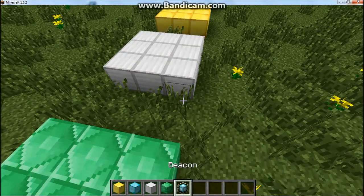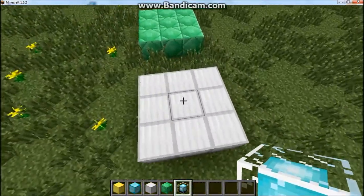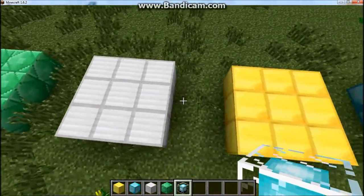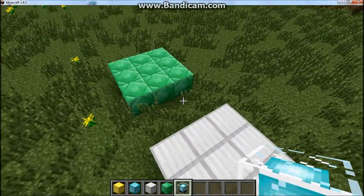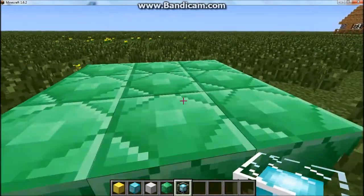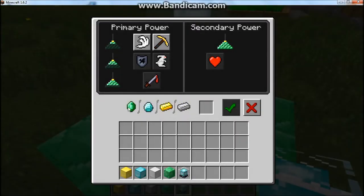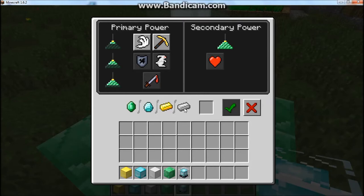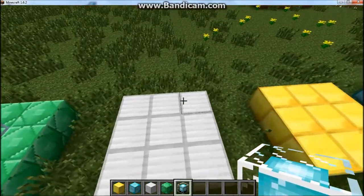Today I'll be showing you how to light up a beacon in Minecraft PC. It's fairly simple — you have to make a pyramid out of emerald, iron, gold, or diamond. I've made the smallest pyramid just for demonstration. Once you've done that, you get your beacon, place it in the middle, it will light up, and then you enter it and place in either an emerald, diamond, gold ingot, or iron ingot. You can pick one of these traits — the bigger your pyramid, the more traits you can have.